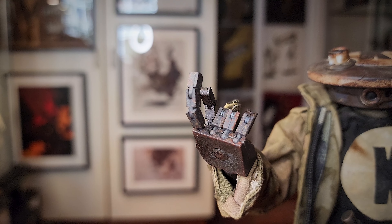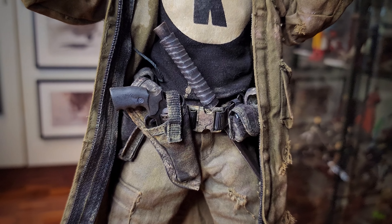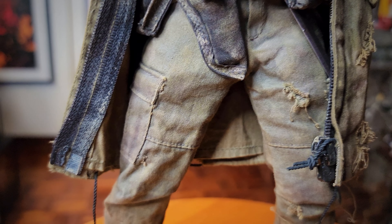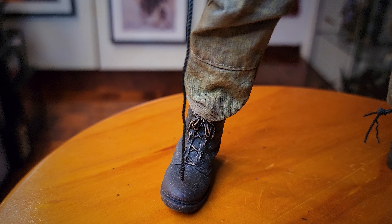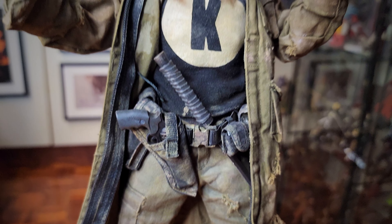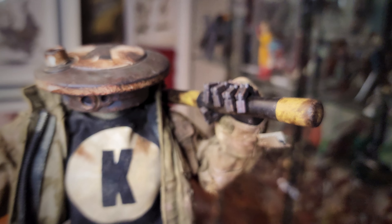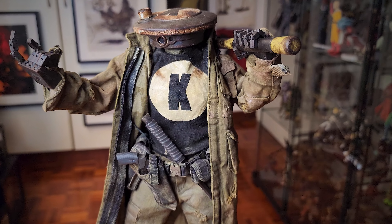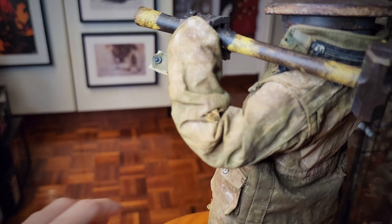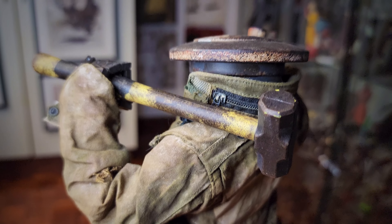Even though the fingers are individually articulated, they're still fragile. You can see he does have a holster for his gun and a holster for his sword — I just basically shoved the sword in. You can see all the wear and tear of this figure. He could zip his trench coat but that's kind of difficult and I'm not going to do that because I might break the zipper — this is a fairly old figure so I don't want to do anything to devalue it or break it.